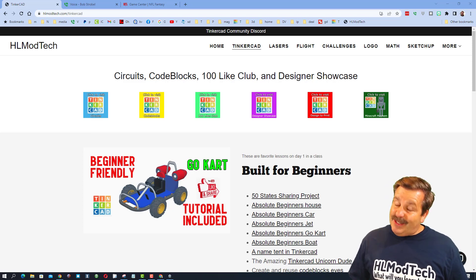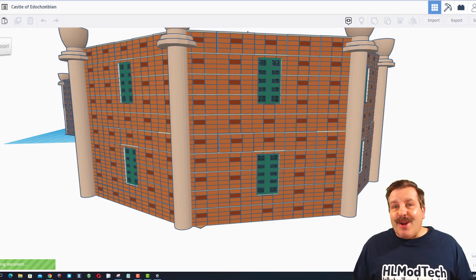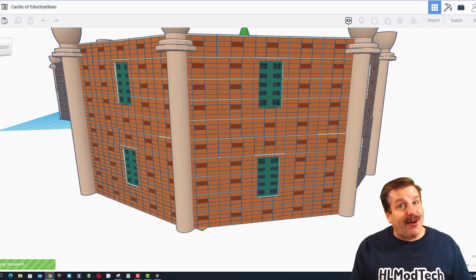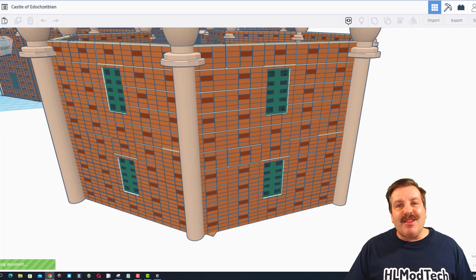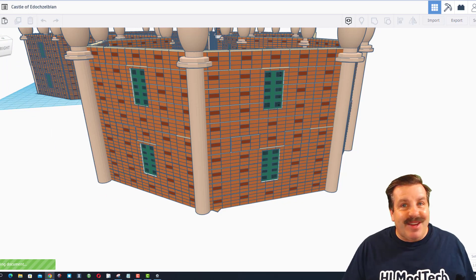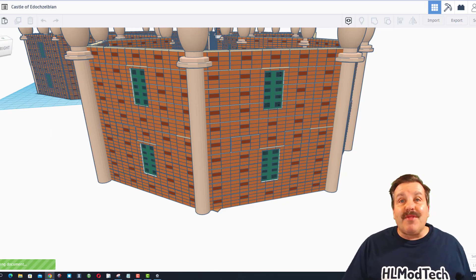Today's design is pretty sweet, so let me show you what we got. Friends, this shoutout is epic. It is by two designers that work together: Raphael and TartGlue7kid. This project took more than seven days and has a boatload of parts. Let's dive in as I give you a tour of the Castle of Edok Zelbian.